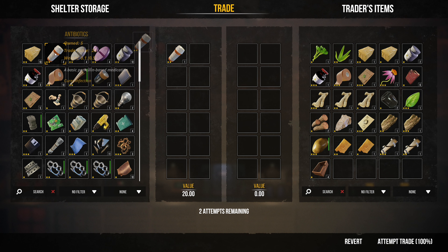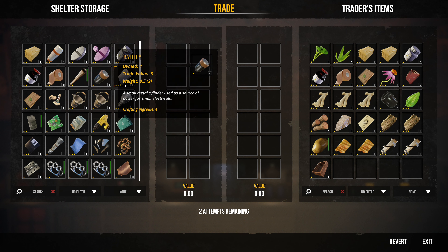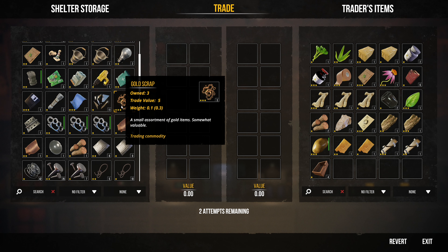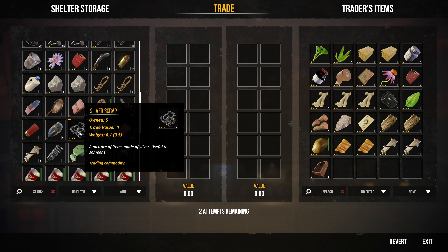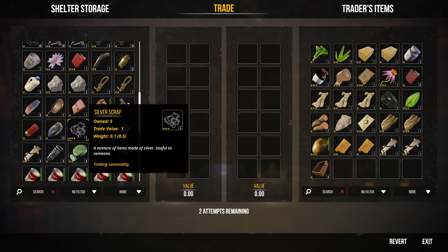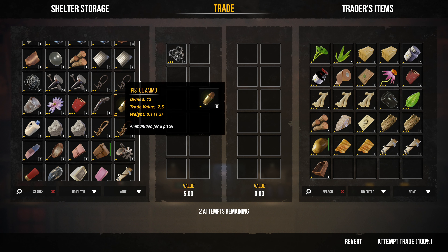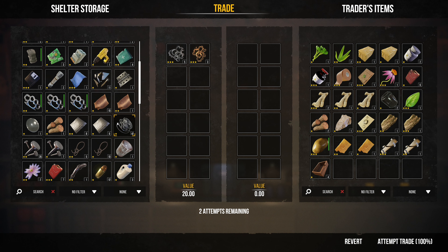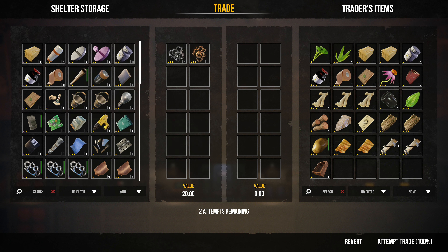You can either trade stuff straight — items, medicine, food, any of that. It's going to have a trade value, but really what you want to try to do is get rid of this gold scrap. There's going to be some silver scrap and stuff like that. I don't really see much over there that I want, so I'm going to go on and add all of our scrap. I think that's everything that I want to get rid of. We have a value of 20.